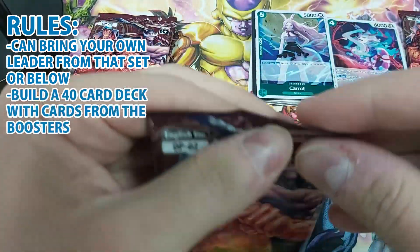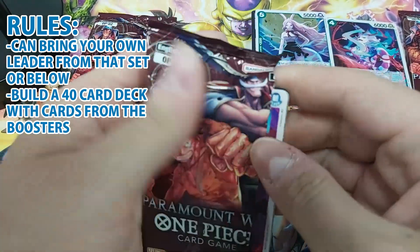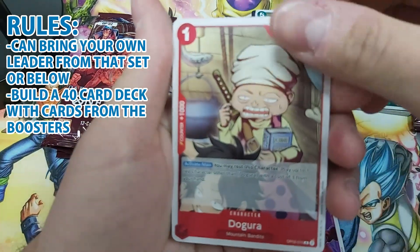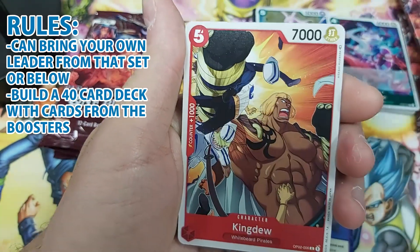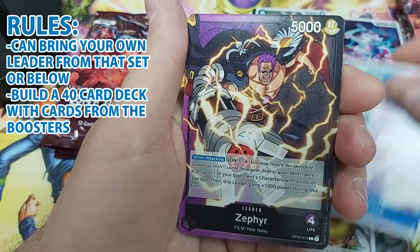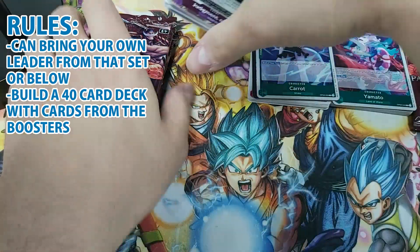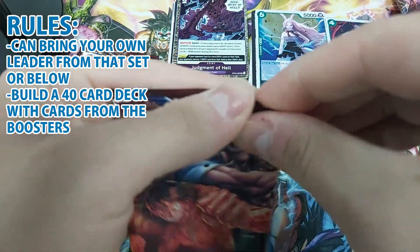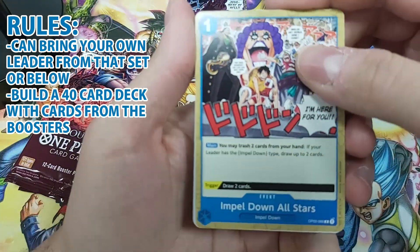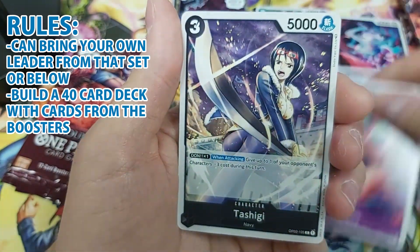The next rule is that you need to build a 40-card deck using only the cards from the boosters you opened — you cannot bring cards from outside. Stores usually record the cards you pull so you can't cheat, and the cards you don't use must be kept visible, like in a deck box, so they can't be mixed with outside cards.